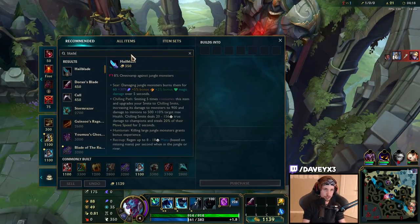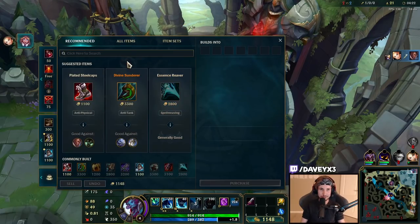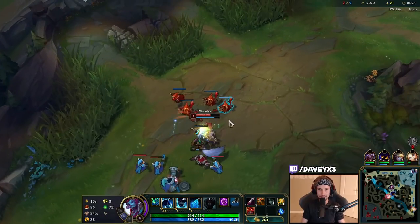The first item I'm going for is Blade of the Ruined King. I know it sounds absolutely crazy, but let me show you — this is going to be awesome. We're going for an on-hit build, which is going to be good in every situation.